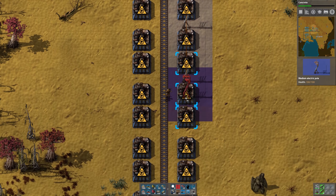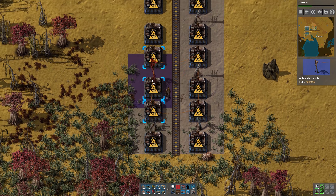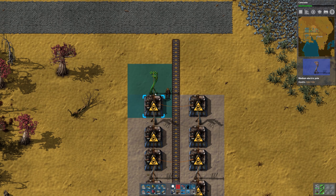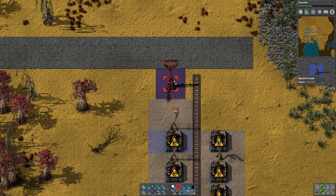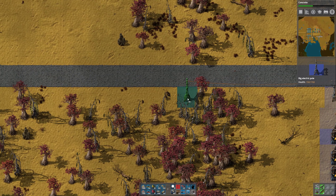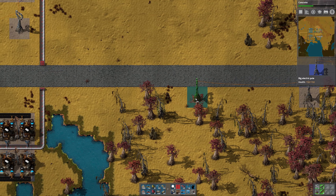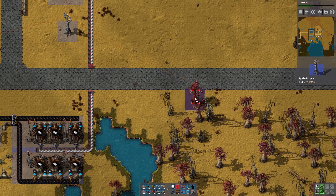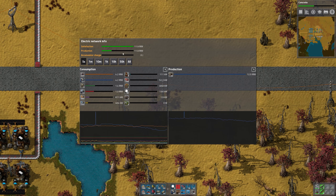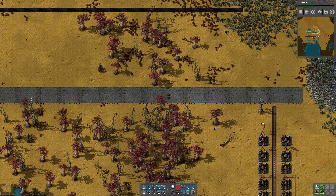We'll need to run power in from over here. Speaking of power, let's take a look — we still have plenty of electrical capacity.